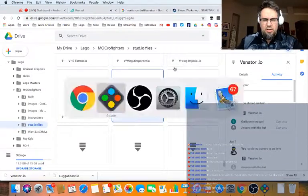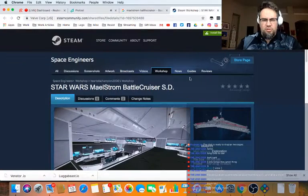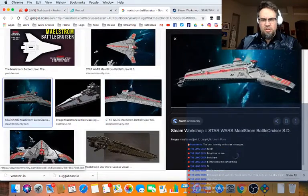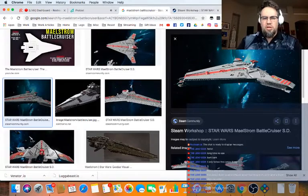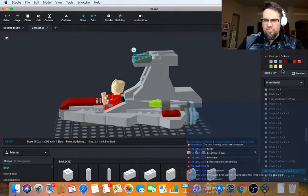You can see where it starts looking a little bit more like the Venator — the double bridge, the red stripe down the middle, and it's got the basic Star Destroyer look. We're going to keep a lot of that. I could even recolor these to dark red, but they're not available in dark red so we'll have to figure something else out.